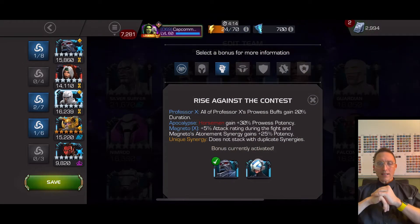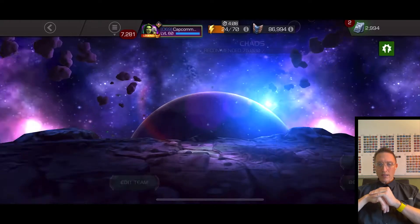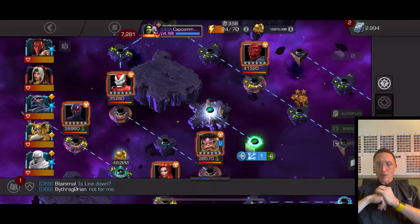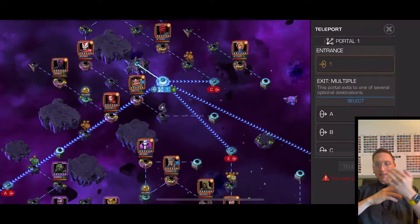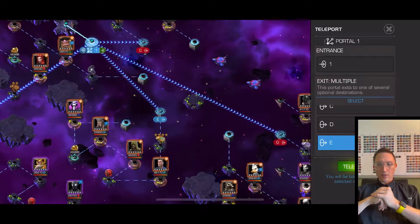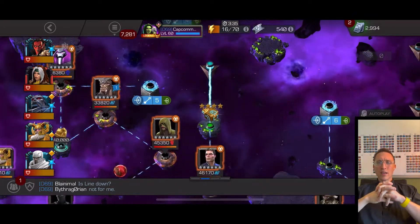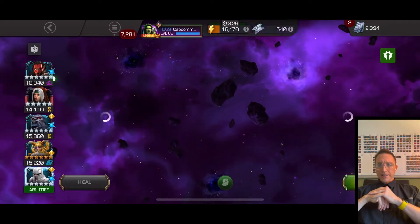Kabam put basically no mutants on any of these paths, and I think it's because they knew it only takes one fight with Apocalypse to ramp to max genetic code. That was the theory — horseman Rogue for the boss — but there were no mutants anywhere, and I didn't want to bring Cable and Apoc just for Rogue because then I'd have to leave out White Magneto or Longshot. I did bring Mephisto for a synergy for Odin — I think he gets plus 20 attack if everyone's still alive.